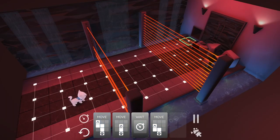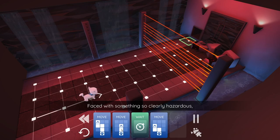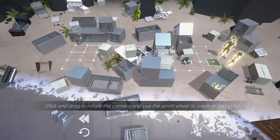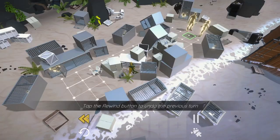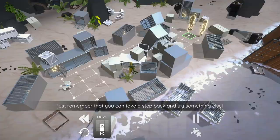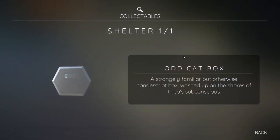You'll avoid hazards such as rogue robots, conveyor belts, lasers and much more. You can rotate the stage to get a better vibe of the direction you need to take. And if you get it wrong, you can reverse each move individually or choose to refresh the whole stage. There are collectibles everywhere, each one offering a small insight into the developing plot.